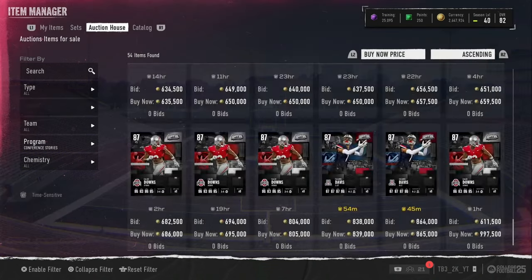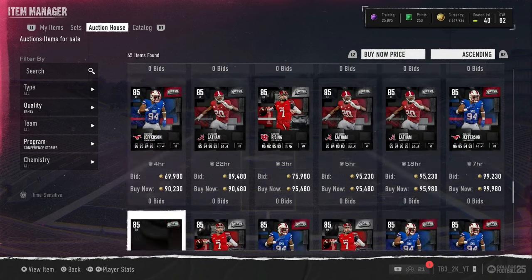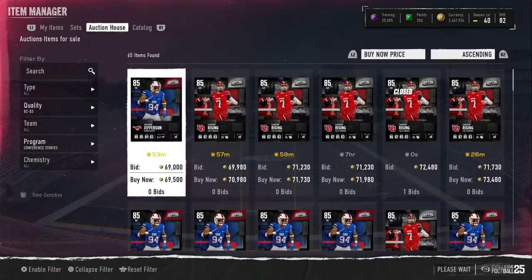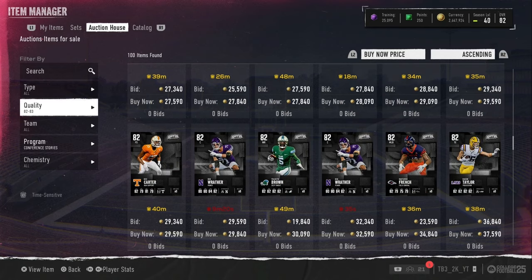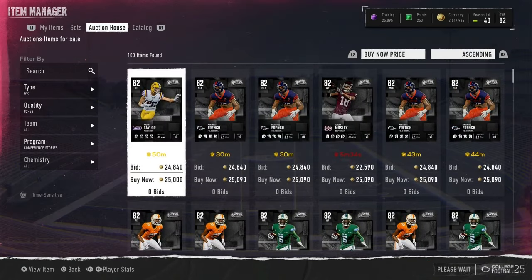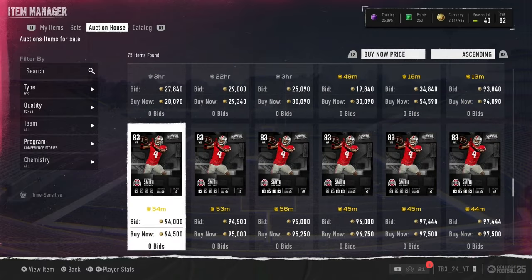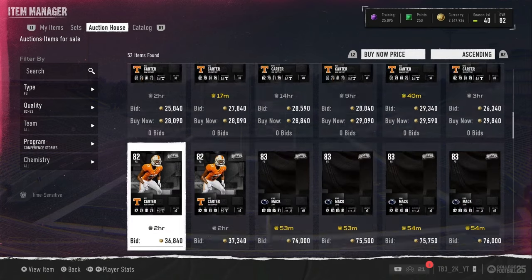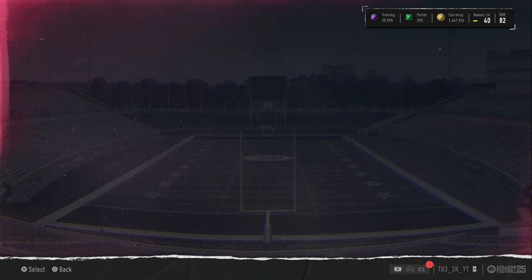The very expensive cards — 85s are around 70k right now. Rah Rah is going for around 140-150k. The 82s are 25k and 83s are around 50k. There are some good 83s still, like Jeremiah Smith at 95k and King Mac down at 75k. We're hoping these 50 packs can pull the LTD or some champions.